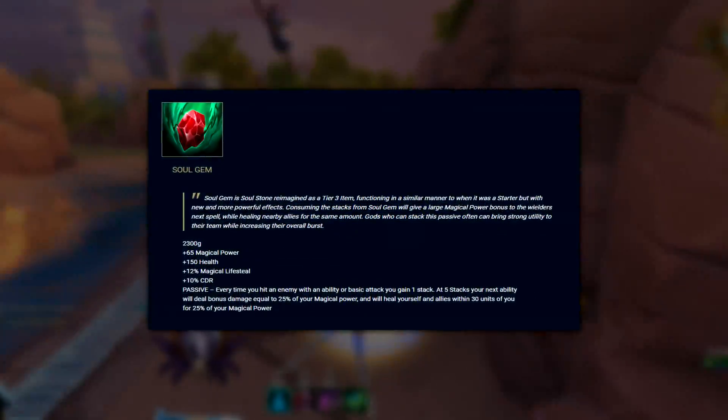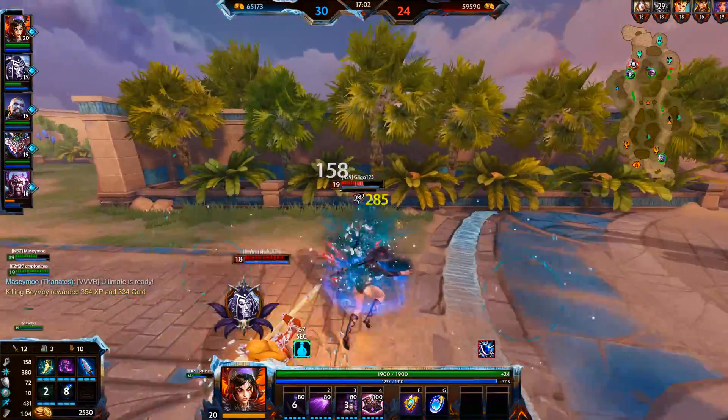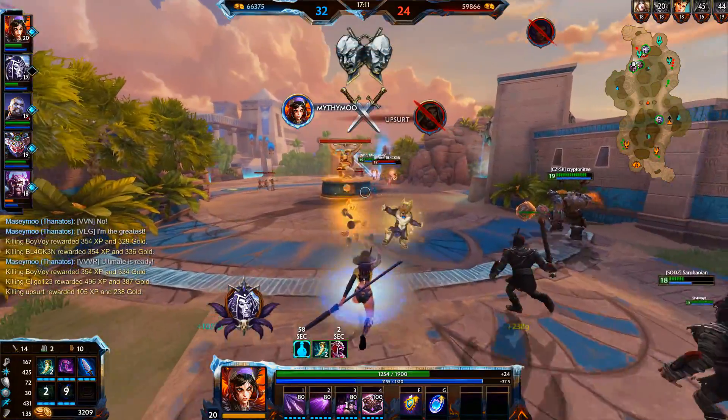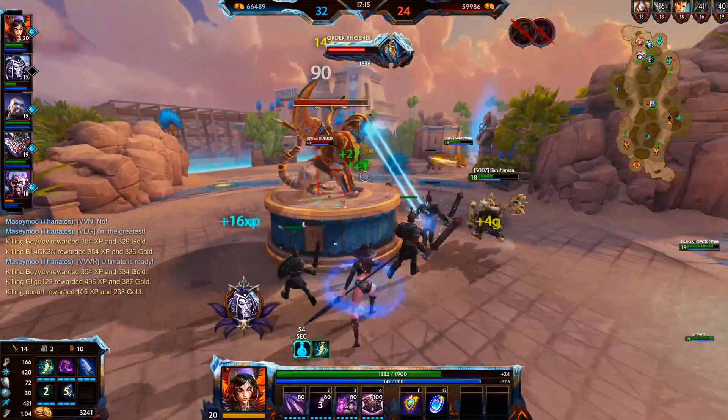Next on the list is Soul Gem. This gives 65 power, 150 HP, 12% lifesteal, and 10% cooldown reduction. And a stacking passive — didn't see that coming. Every time you hit an enemy with an auto attack, you gain 1 stack, stacking up to 5 times. At full stacks, your next ability will deal an additional 25% of your magical power, and heal your allies within 30 units of you for 25% of your magical power.